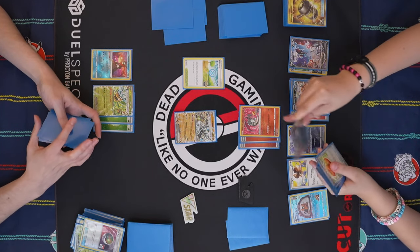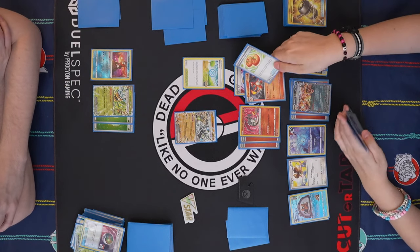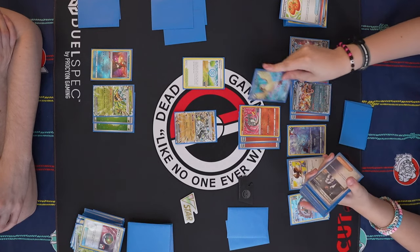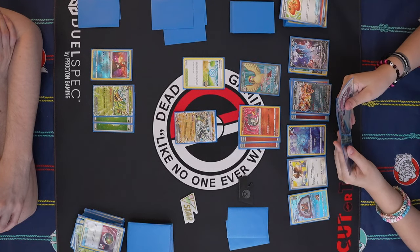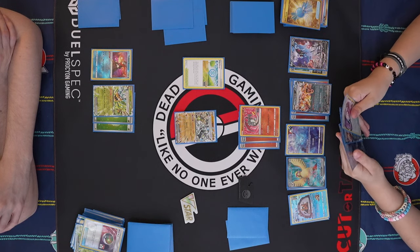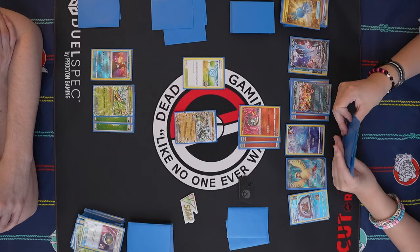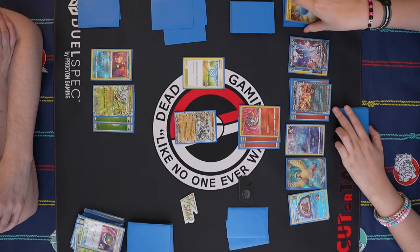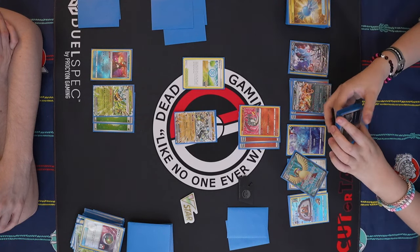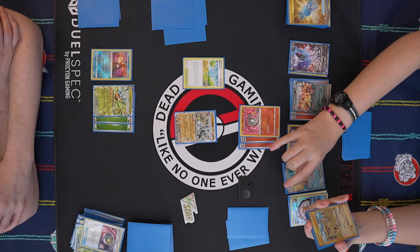Let's Ultra Ball — I'll get rid of Charmeleon and Poffin, and grab Pidgeot. I'll Rare Candy into Pidgeot. Unfortunately, I am ahead on prizes, so Quick Search cannot get me what I really want here, which is an out-to-game. You can't retrieve the Zard, so go ahead and Quick Search. It's technically optimal to Beaver for one before a Quick Search just in case you draw into it.